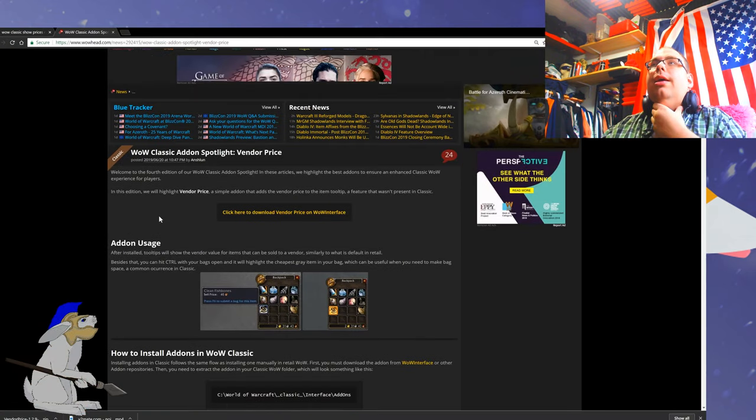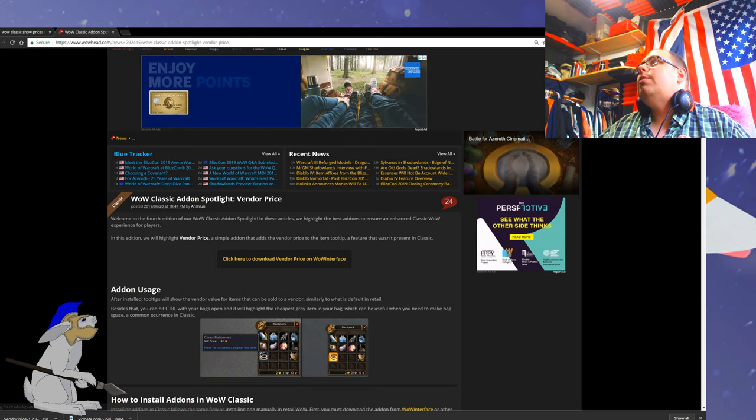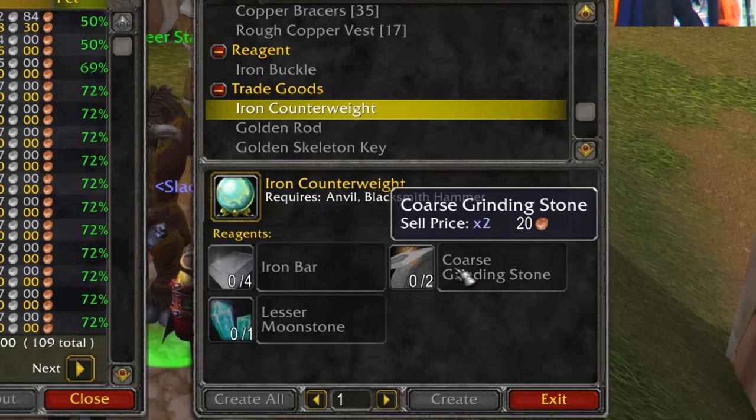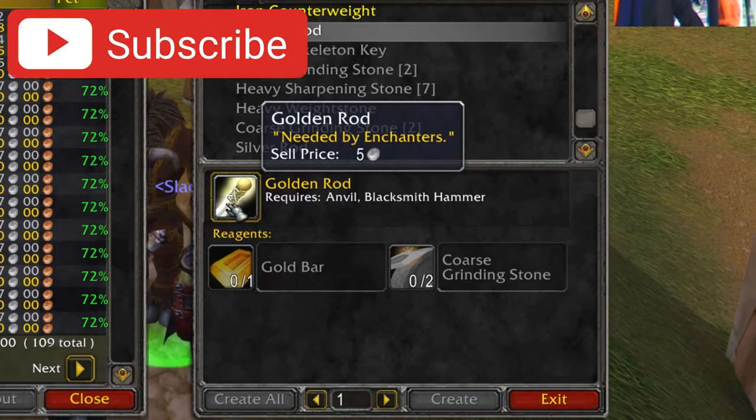We're going to look at an add-on called VendorPrice — I'll put a link in the description for this particular add-on. What does VendorPrice do? It basically puts a price on every item when you scroll over it. You want to know how much a golden rod is, you can just mouse over it and it will show you.